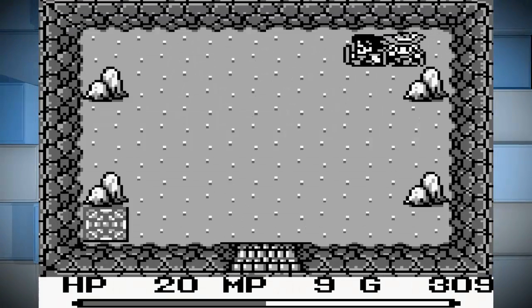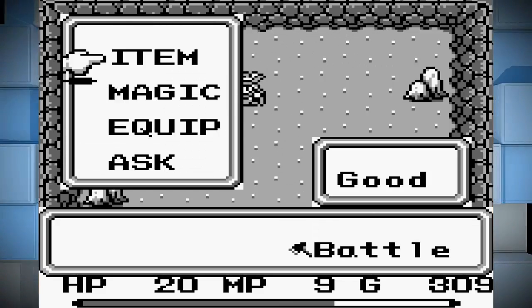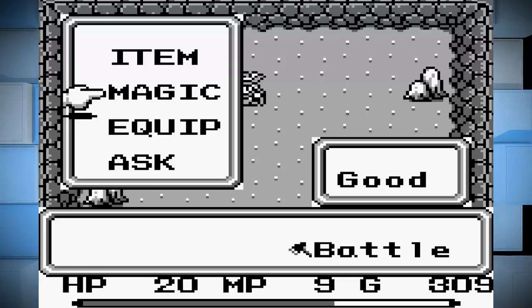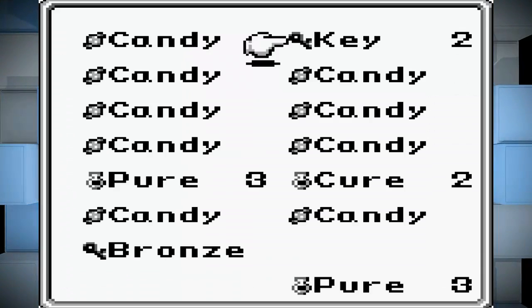I think some walls cannot be destroyed by the Madoc — they have to be destroyed by the Morning Star. Oh boy. And then the doors don't stay locked either, hilariously.